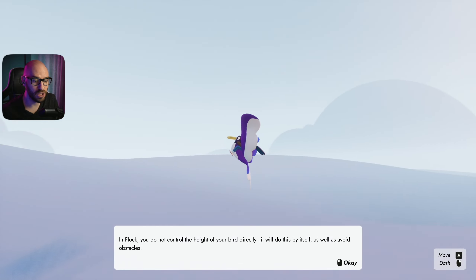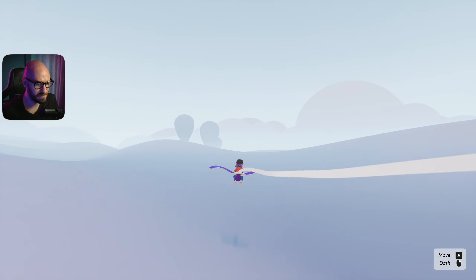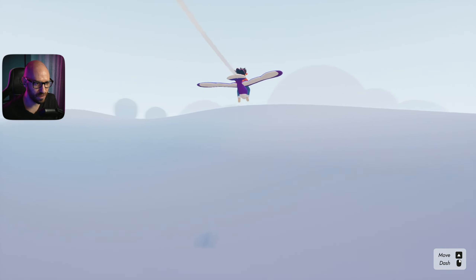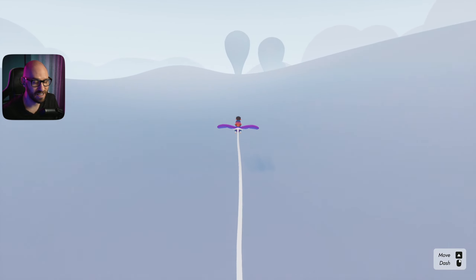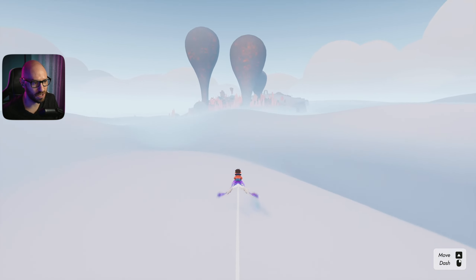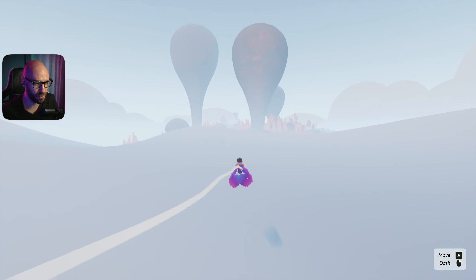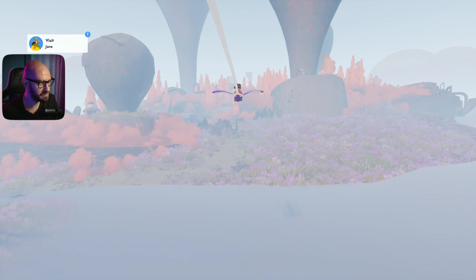In Flock you do not control the direction of your bird directly - it does it by itself and avoids obstacles. This looks so cool. You can also do some dashing to speed up a little bit with your bird. I'm trying it with mouse and keyboard now and it's actually not that bad.